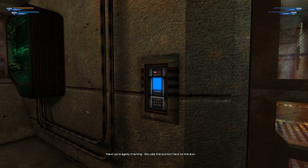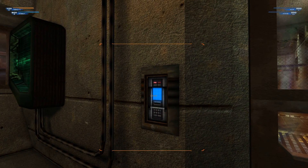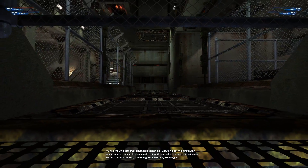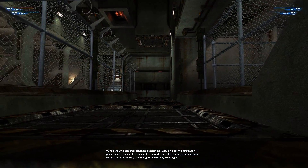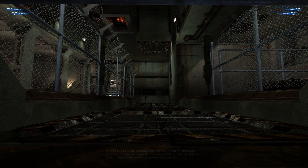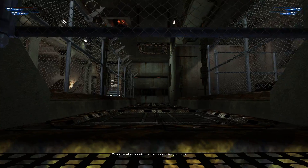Next up is agility training. Go use the button next to the exit. While you're on the obstacle course, you'll hear me through your suit's radio. It's a good unit with excellent range that even extends off planet if the signal's strong enough. Stand by while I configure the course for your suit.